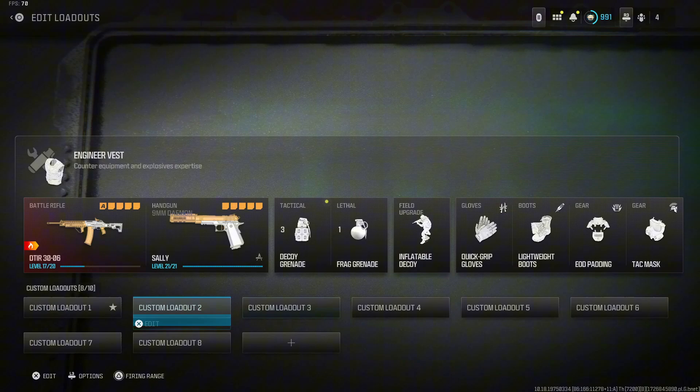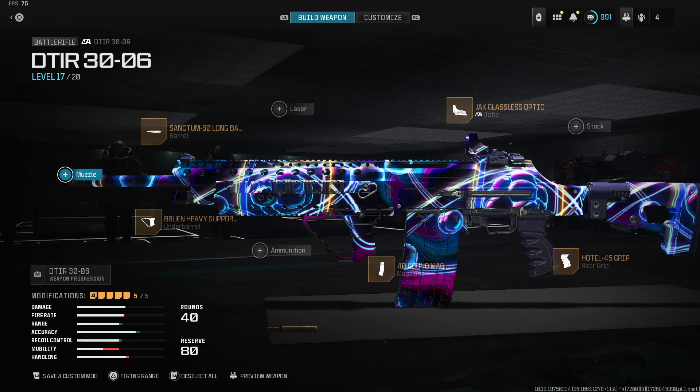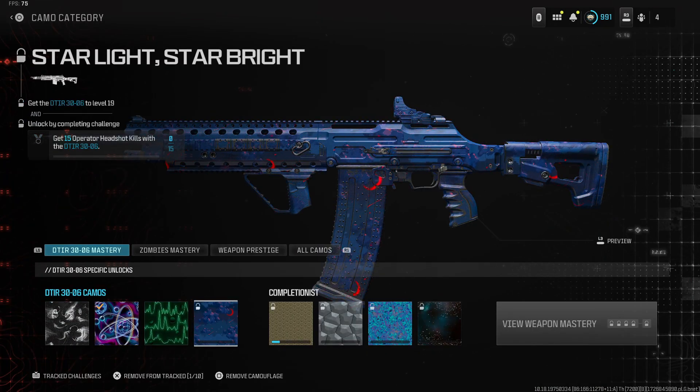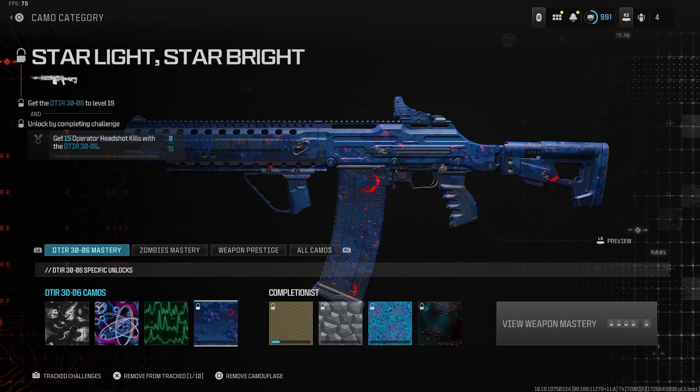Let's go over to our weapon. If you guys go to this new butterfly weapon that they call the D-Tier 30-0 — I don't know why they give it this name — but if we go over to the camo section and go to the basic one, you guys will see that we have a Starlight Star Bright new animated camo. This one is really special and really weird because this is by far one of the first camos we've ever gotten that is a basic camo with an animation. It's not too bad, you know.